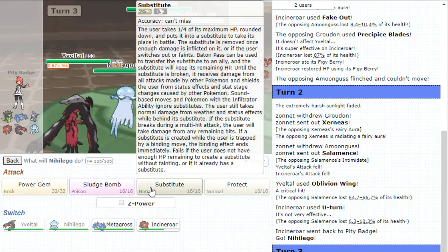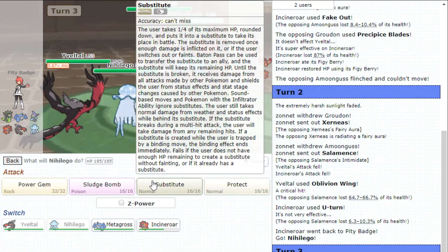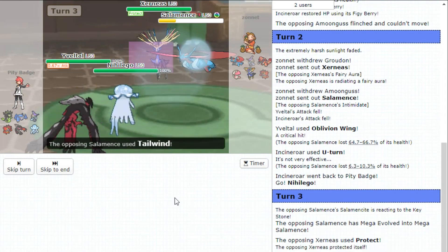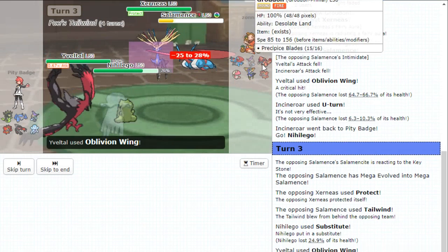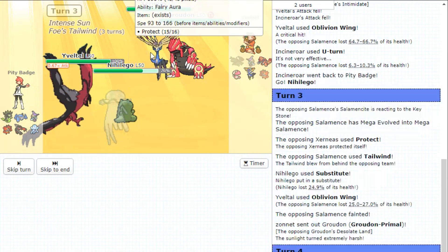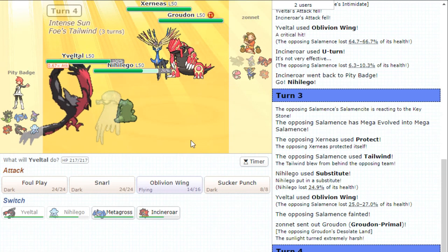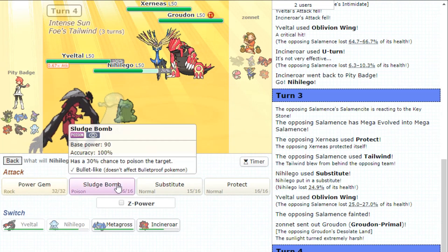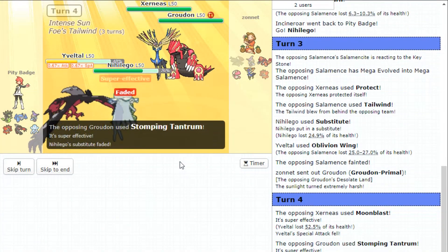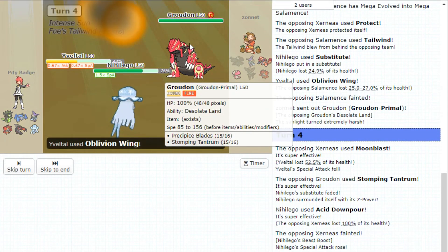Xerneas is not setting up — no way. Incineroar should be sacked here and Amoonguss should come in. I just Z-move to protect to put you in range of Iron Head. I'd rather sub here. Yeah, you're going to Protect — Tailwind, yeah, that's fine. Sub. So now Groudon can't Precipice Blade spam against my Nihilego unless you click Moonblast. Not a bad trade I guess — Groudon going to come in. You can double up one of my slots I guess. I can threaten the Xerneas though — I'm in a really good shape with Yveltal. I think I'm just going to go for the Acid Downpour into an Oblivion Wing combination. Moonblast. It's a special attack drop — Stomping Tantrum. I get rid of the Xerneas and I just got free healing into the Groudon slot. I'll take that.